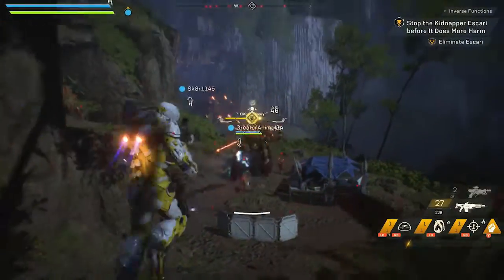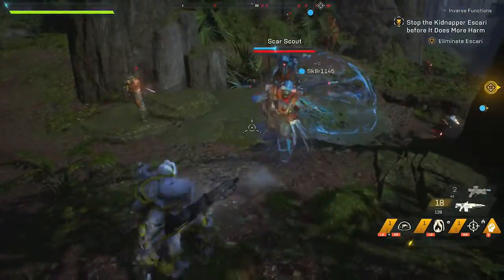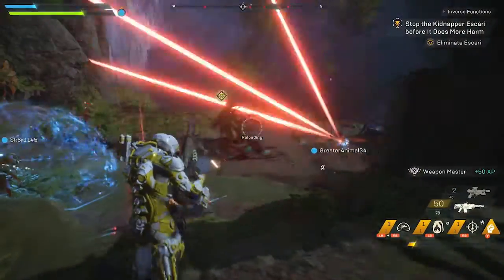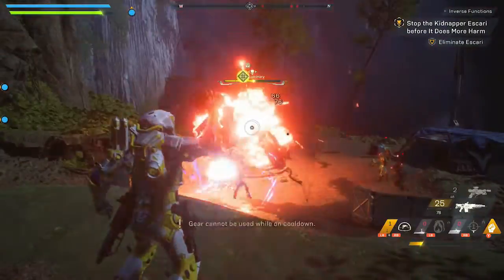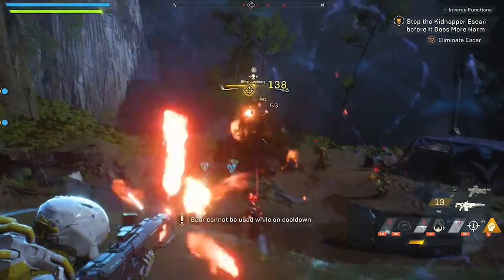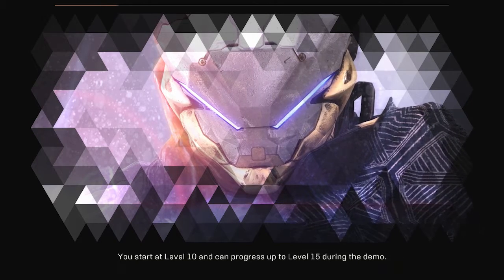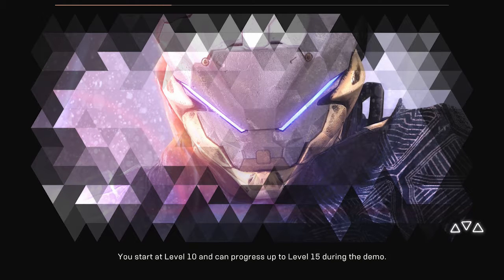Yeah, this is the final boss. So in co-op mode, you work with your friends through the mission, and at the final stage you get this giant boss. This guy is taking so many hits. You try to defeat the boss and you get really good loot — that's all you gotta do. Use all your abilities. He probably has a weak point somewhere but I don't know where it is. That was only on normal too, with common weapons — I can't imagine the hardest difficulty. These enemies are just bullet sponges.